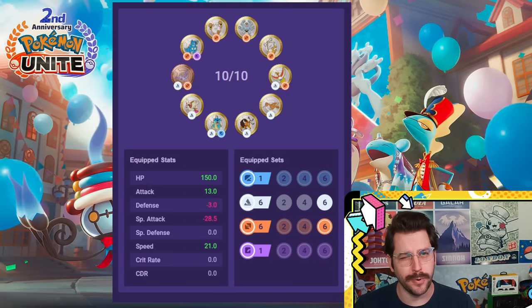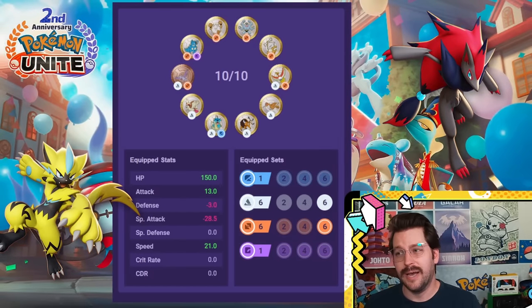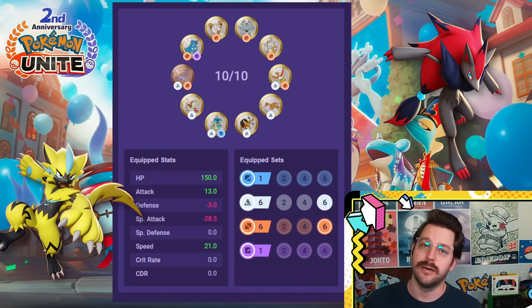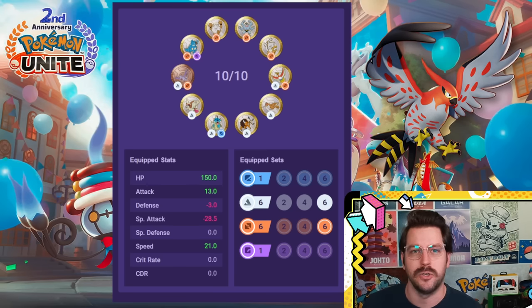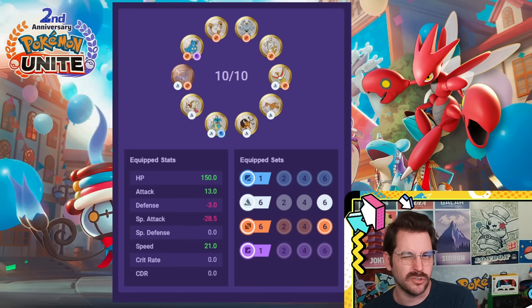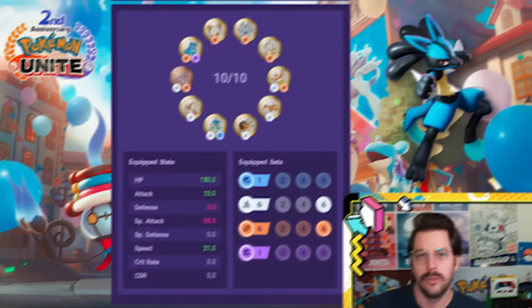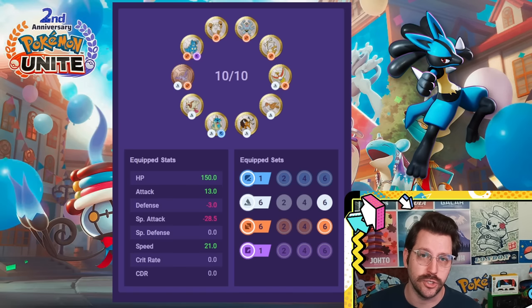This is also a setup that can be used for a few of the same Pokemon, but this one is a little more focused on dealing damage — less HP-focused. It's more about just doing a little extra punch of damage. Zeraora and Zoroark could both actually take great advantage of this. Talonflame also does very well here — a little extra HP but a little extra pop of attack. Scizor and Scyther could also both do very well with this, though you might want a little extra HP for Scizor, so that one might stick with the previous build. Lucario is recommended to run something like this just for that extra pop of attack.